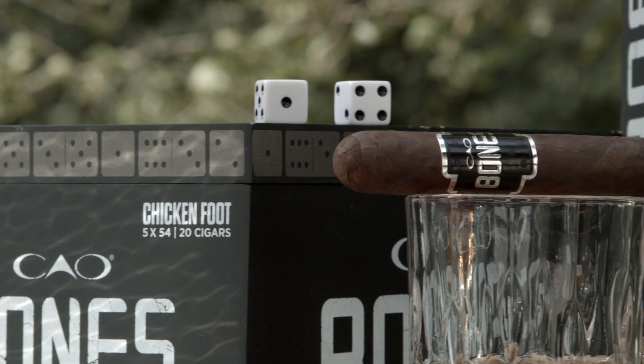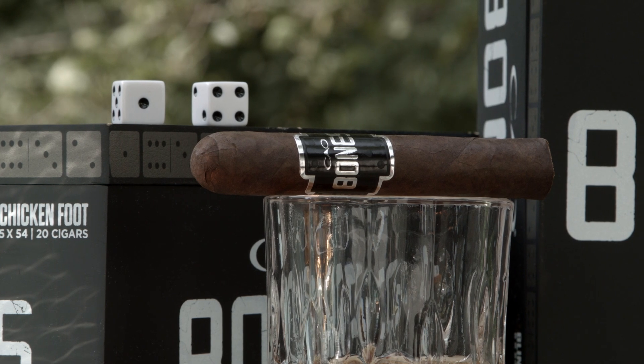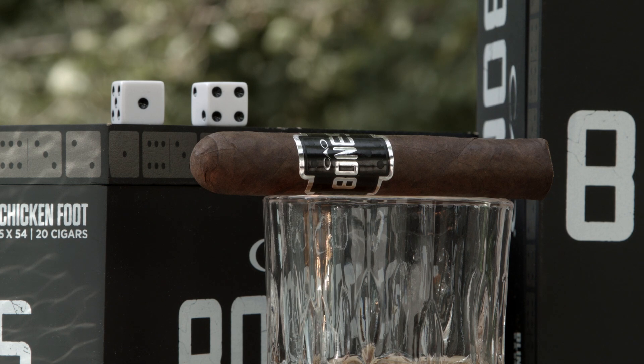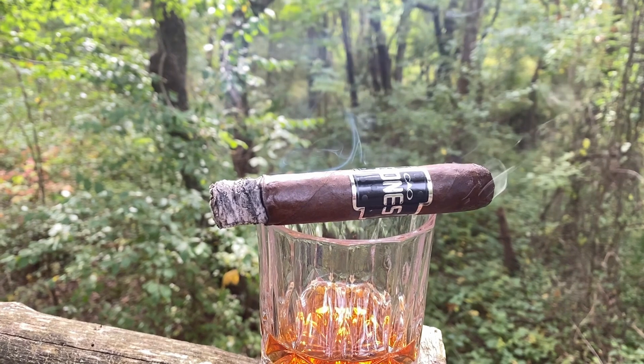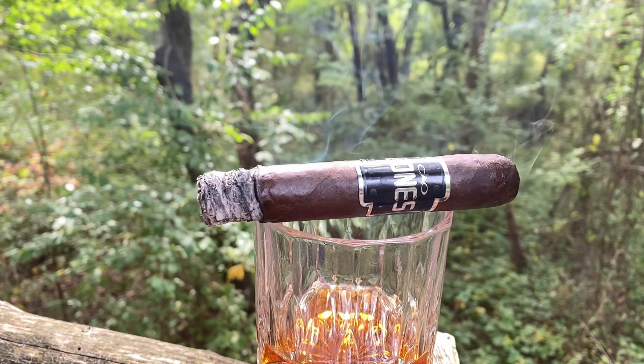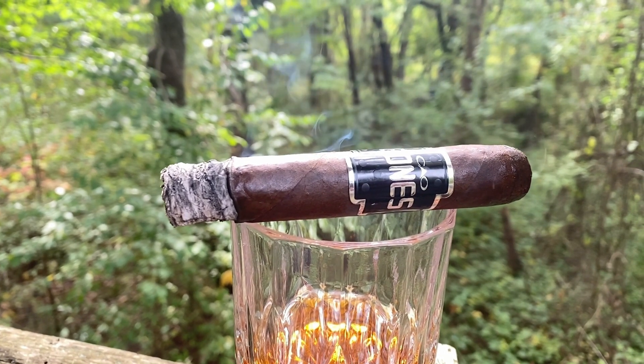The blends are a little different from one to the next — the Consigliere is a Brazilian Maduro but medium-bodied; Brasilia is still a test of your ability to handle a full-body cigar. If you wanted a direct comparison for Bones, think the La Traviata Maduro — it had that nice body. Bones has found it again, especially in this size. It's not that they're doing anything crazy, but he's found a formula and he seems to be sticking to it.